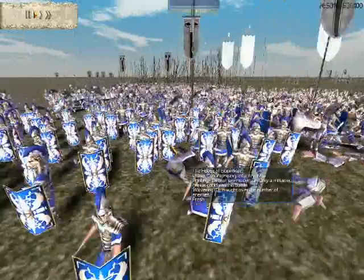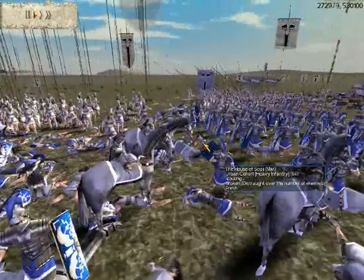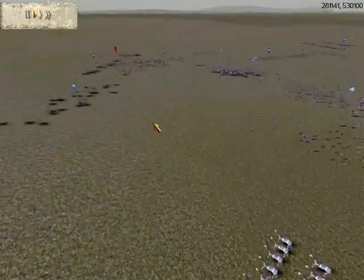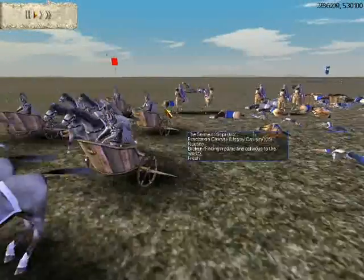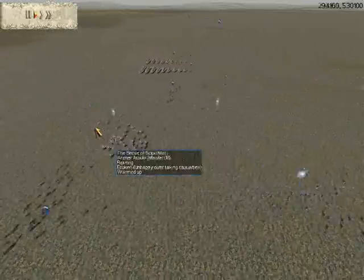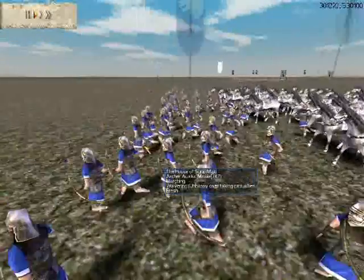That is pretty much all she wrote for Rome already. I am still not letting up — I want to keep the pressure. I am just going to start running down the routing units with my Companion Cavalry. And there you can see his general just died. Also while he was distracted with the main fight I sent my Scythe Chariots right into two squadrons of his Praetorian Cavalry, and my Scythe Chariots ran amok and destroyed those two units completely.